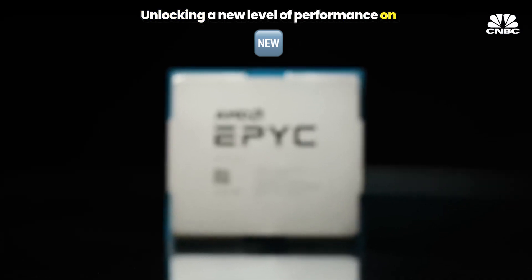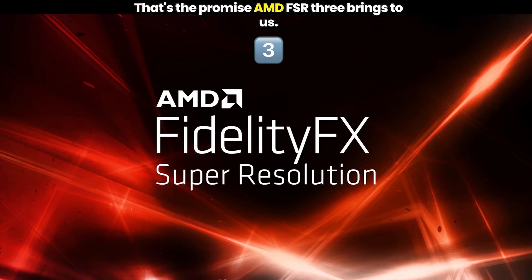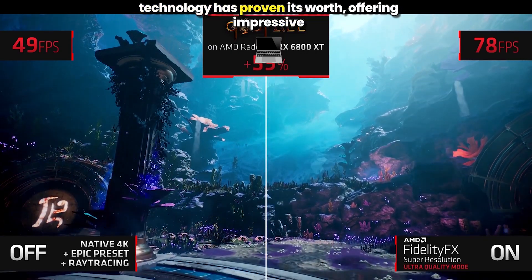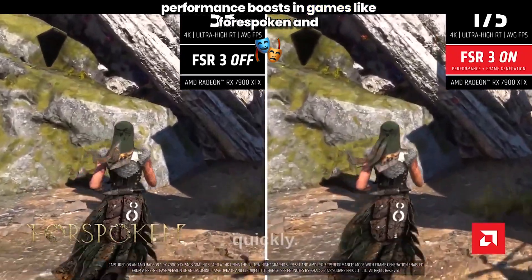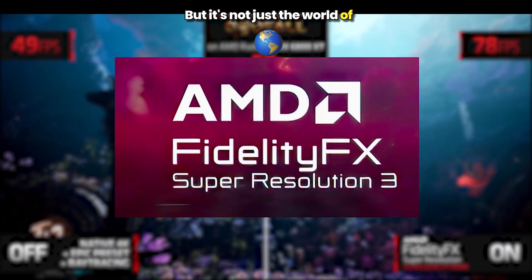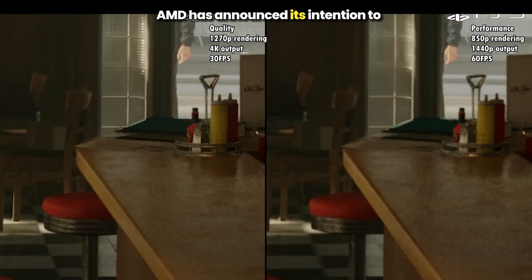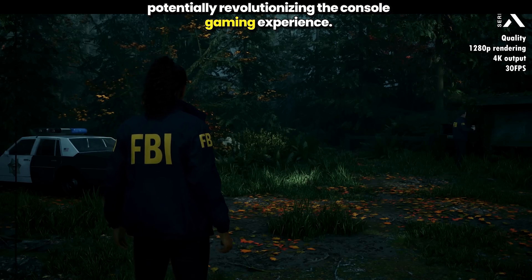Unlocking a new level of performance on your gaming console with AMD FSR 3 — that's the promise this technology brings. Having debuted on PC, this frame generation technology has proven its worth, offering impressive performance boosts in games like Forspoken and EA's Immortals of Aveum, and many others. But it's not just PC gaming that stands to benefit. AMD has announced its intention to extend FSR 3's reach to consoles, potentially revolutionizing the console gaming experience.